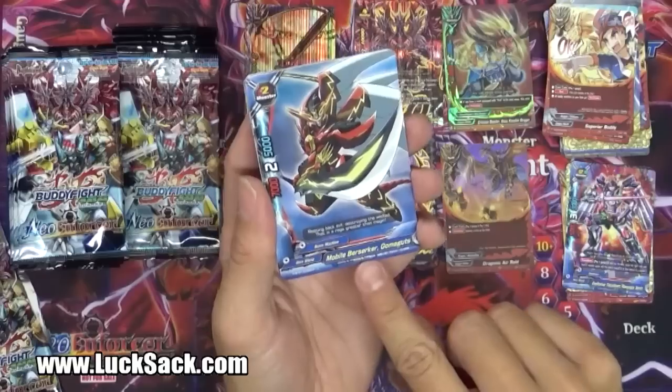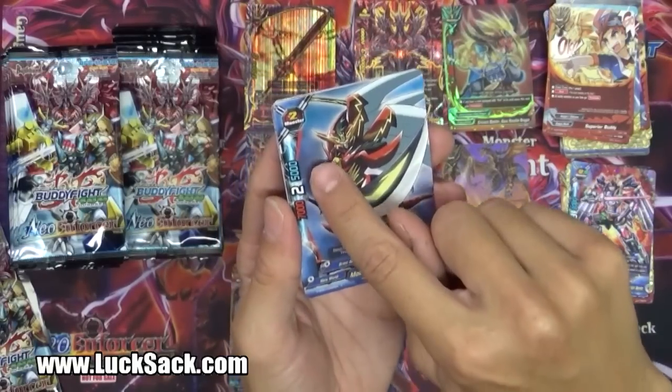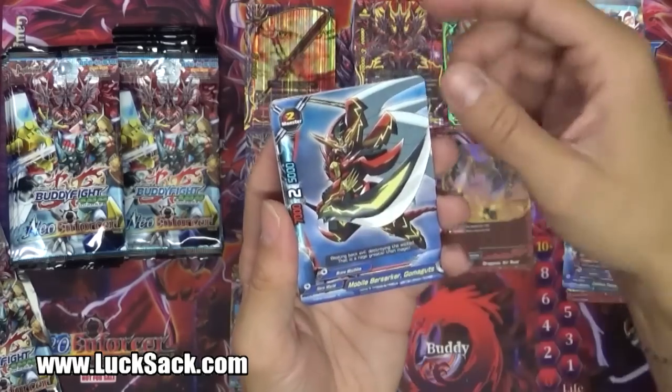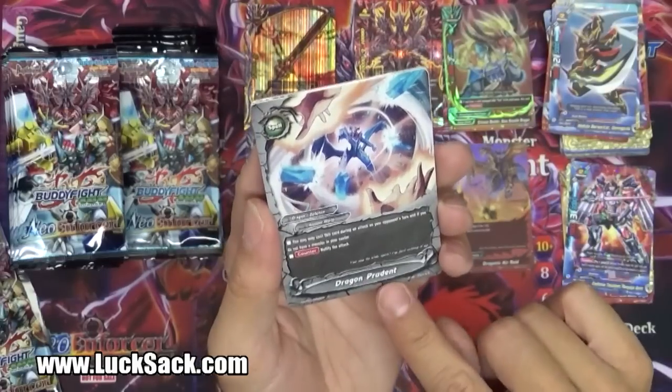Here comes Mobile Berserker Goma Guts, and this is a Brave Machine: 7-2-5, monster size two, no call cost. Nice.